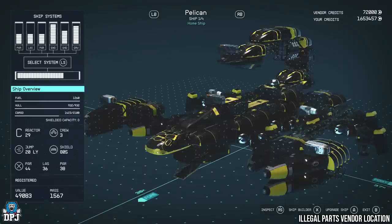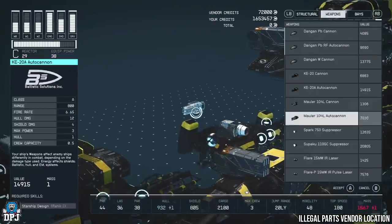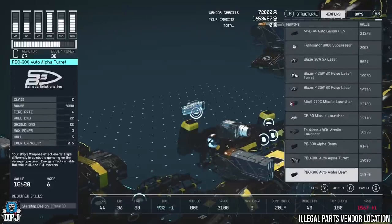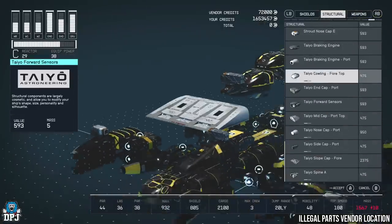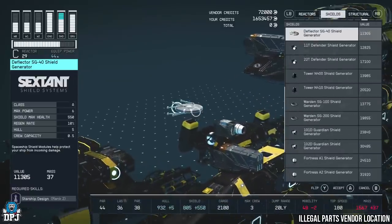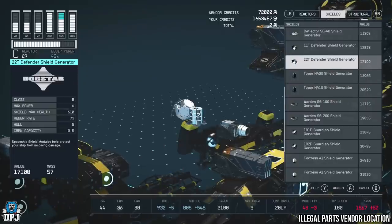And there we have it — 7 plus tips, tricks, glitches, and exploits in regards to ships for Starfield. If you enjoyed the video, leaving a like really helps out. If you like what you see and want to see more, be sure to subscribe and I will see you on the next one.